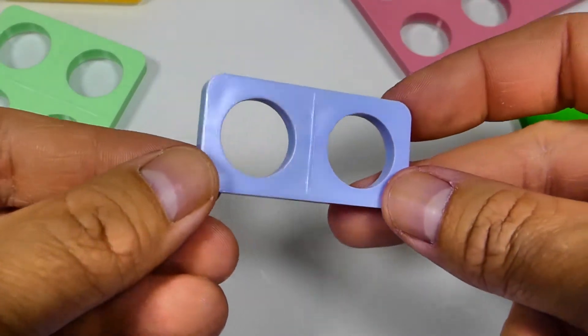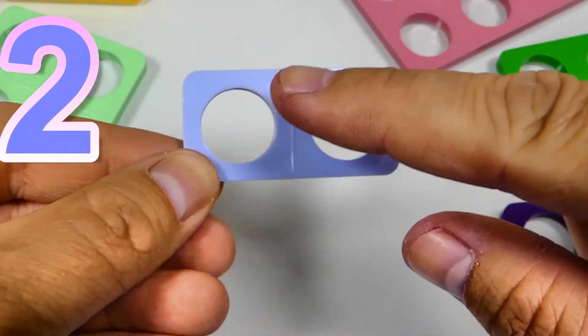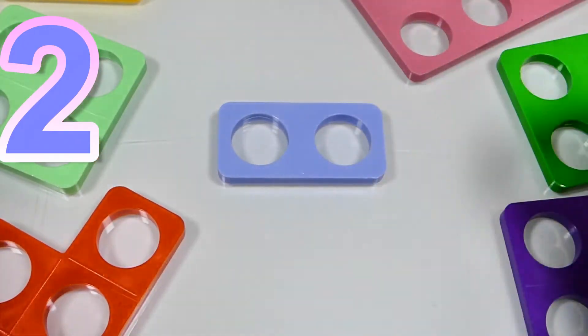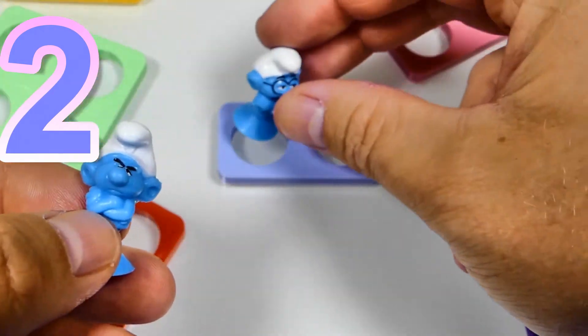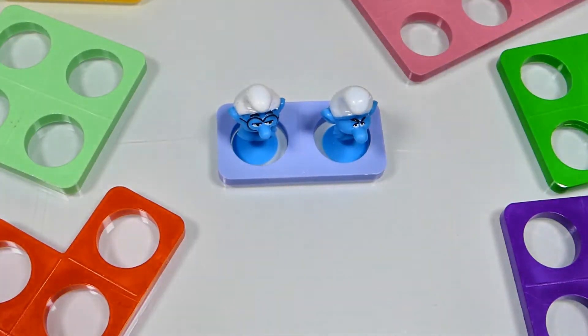And this Numicon block represents number 2. It's got 2 holes. 1, 2. And it's lilac. And I've got 2 smurfs. 1, 2. 2 smurfs.